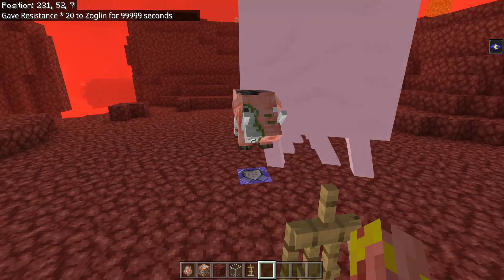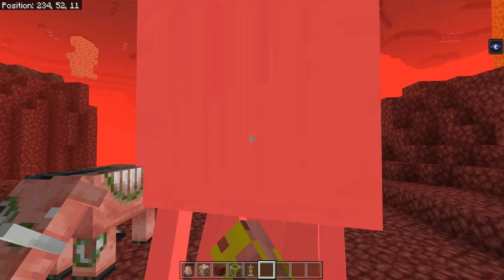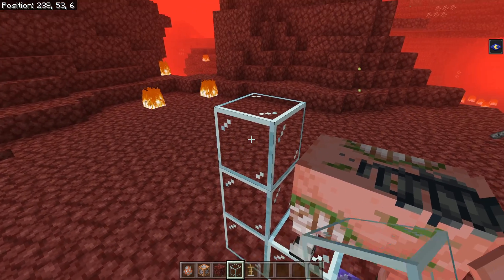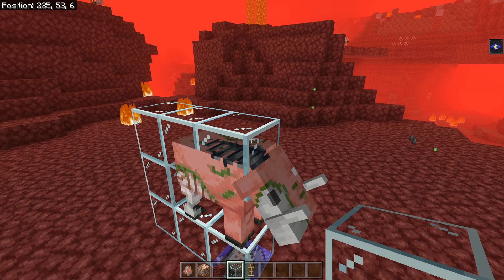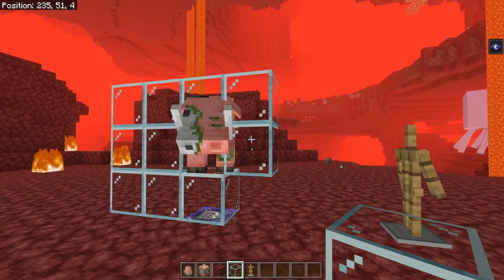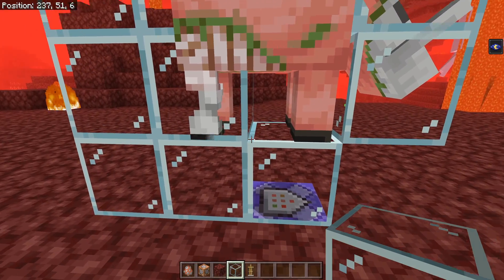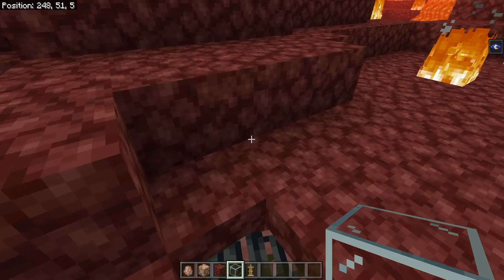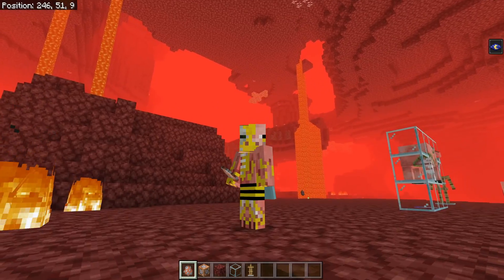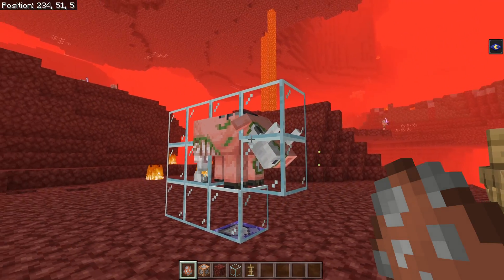The basic problem with Zoglins is that their collision box is actually too small, which we can demonstrate by trying to place blocks around them. As you can see, we can place blocks in most of the spaces around the Zoglin — you could pretty much completely encase a Zoglin in glass blocks. You can also just put these guys in a one-by-one hole and that works perfectly fine because their collision box is all kinds of messed up. I'm genuinely not too surprised, because Ravagers also had this same issue when they were first introduced.